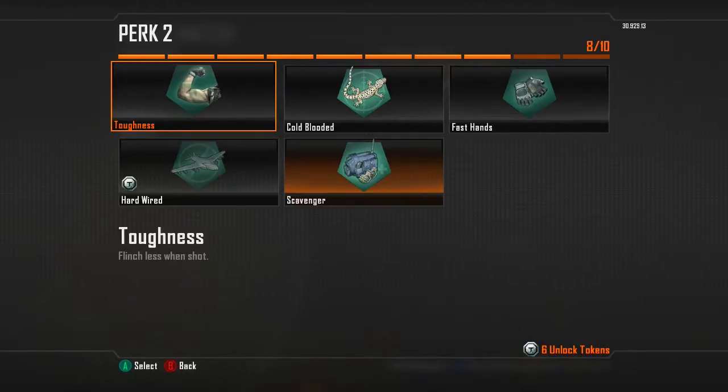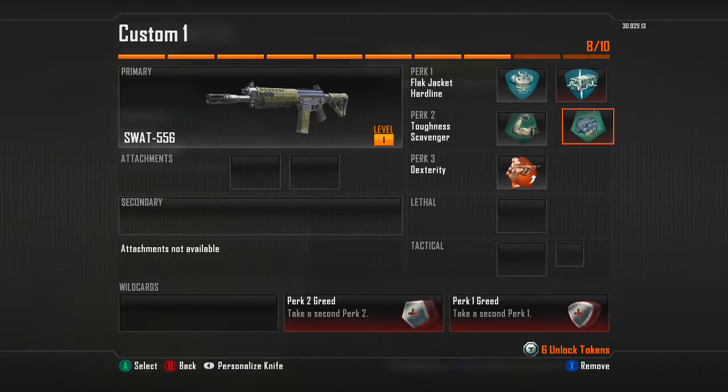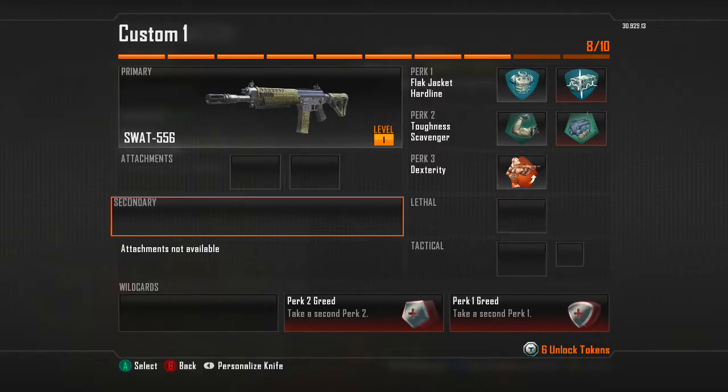It's not for like objectives and stuff. You have the Toughness perk and the Scavenger perk, because Toughness will help you win gunfights. And you have Dexterity as well.